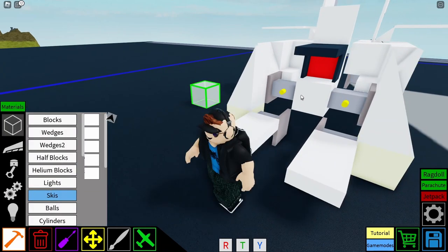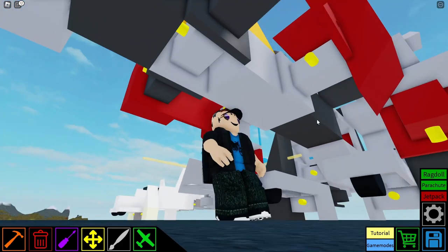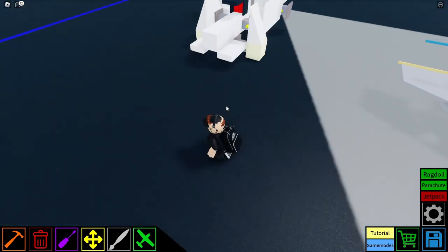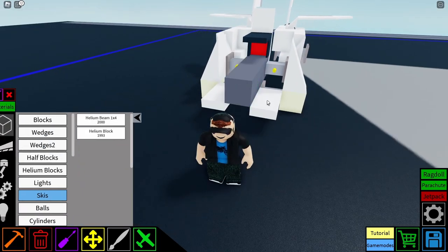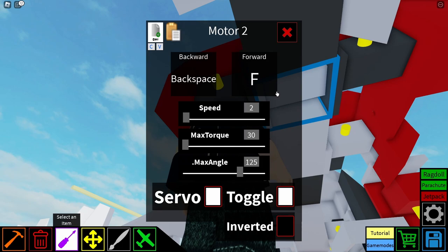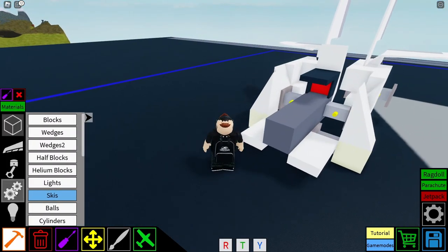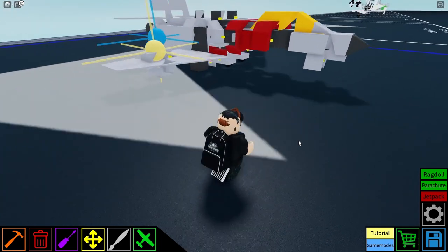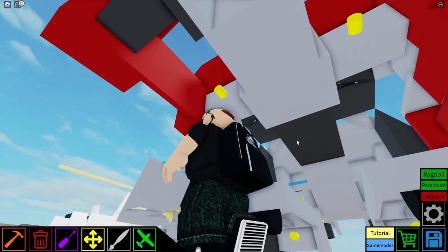I'm pretty sure it's just normal blocks up here. There's a bit of a gap here — fill it in as you wish. It's actually four helium blocks. Motor two — that's probably facing forwards. Now this is where it gets a little bit confusing, because this is the front where all the transforming happens. It's really complicated stuff.